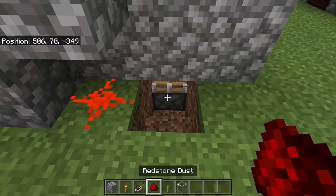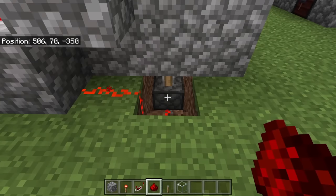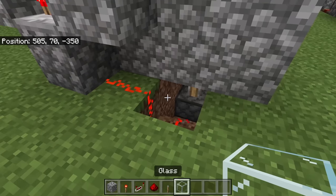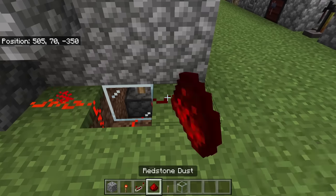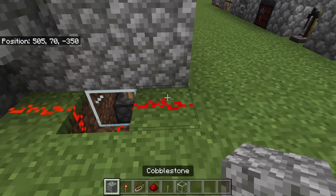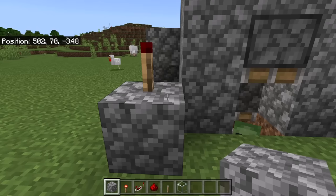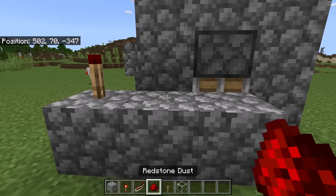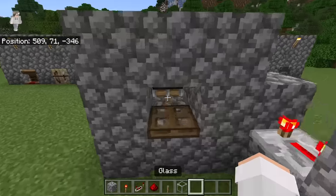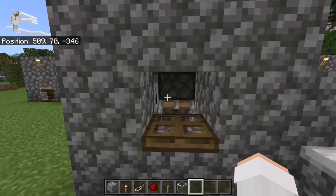The next step is to break these 3 blocks. Now place 2 redstone over here. That should cause that piston to extend. Now place a glass block over here. Then place redstone at this spot. After you have done that, place a solid block over here with a redstone torch on top of it. Then place 2 blocks over here. Now place 2 redstone over here.